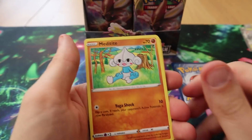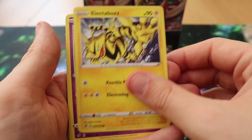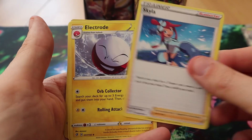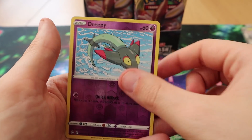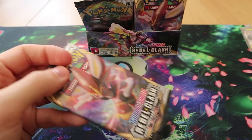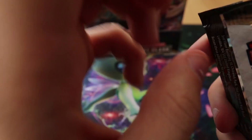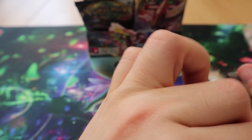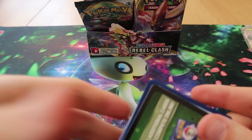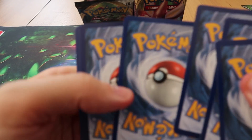I got my Cinderace with a green code card, which was very, very weird. Pack seven: we have Meditite, Grubbin, Electabuzz, Natu, Honedge, Skylarr, Electrode, Zarude, Reverse Zacian, and a Galarian Sirfetch'd. Stop throwing cards at me — you're doing me a favour, you're very kind. It's just the only way I can move the cards since you told me I'm holding it wrong.